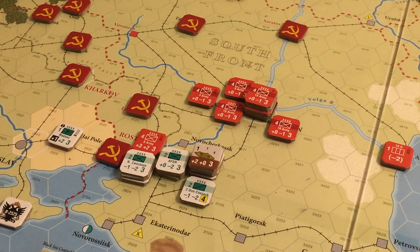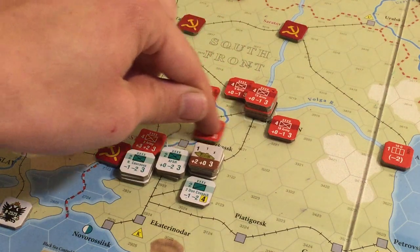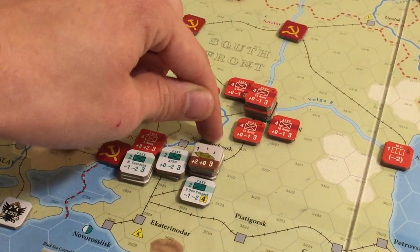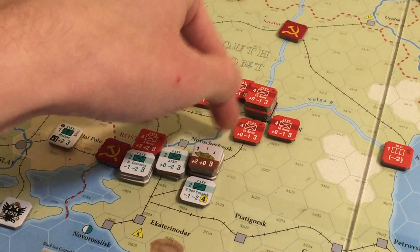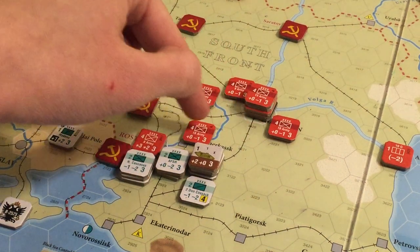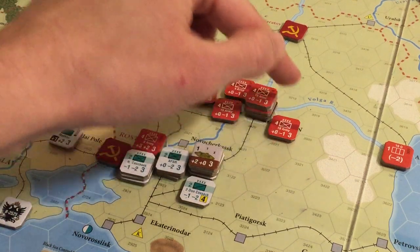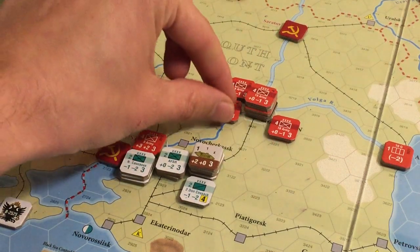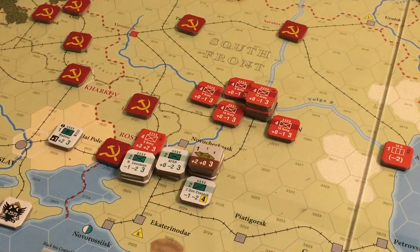Maybe I should have actually moved differently. This guy will actually go here — that's what we'll do. Although technically he can't go that way, he actually has to go here. So I've actually left the way open for Tsaritsyn. That's an interesting turn — that attack might have been really terrible. Oops.